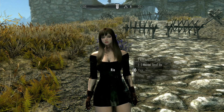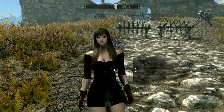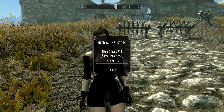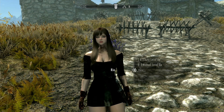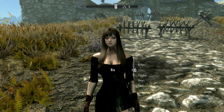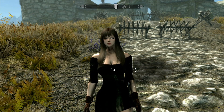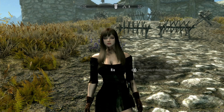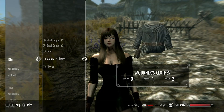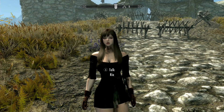Hopefully she knows some spells — she does. She knows Heal Other, Flame Cloak, and Healing, so she knows some healing spells. As for equipment, I think she was naked when found. She does have daggers — maybe she'll dual wield those. We'll see when we take her into combat.